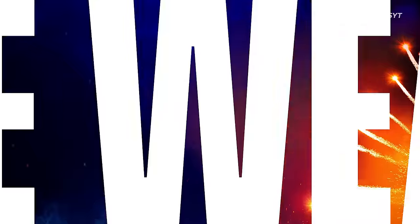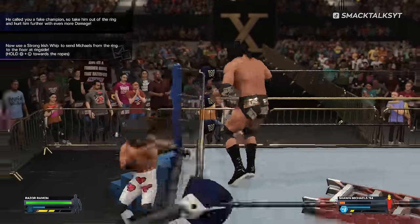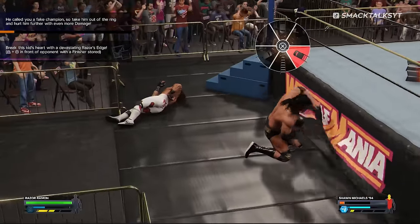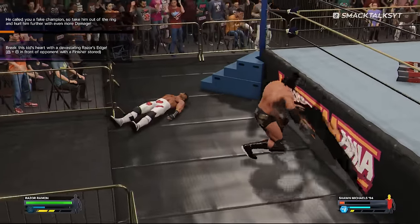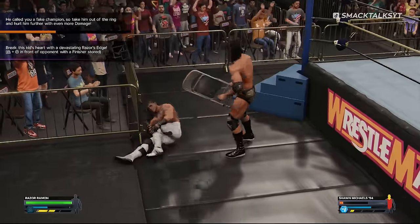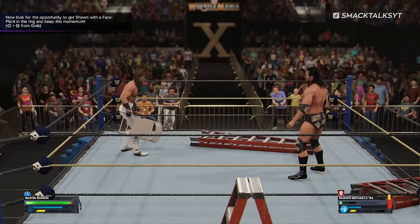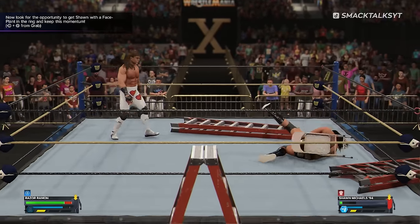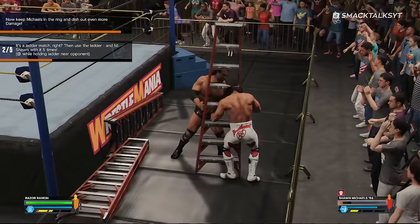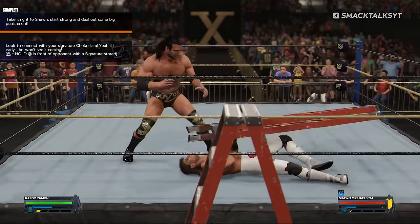Number 3: Unique Weapons. This is a nice piece of attention to detail — rather than use the regular set of weapons, should you check under the ring in classic matches within the 2K Showcase, you'll find period-accurate items. At WrestleMania X, searching under the ring will produce a cream-colored steel chair, used prior to the switch to black chairs during the Attitude Era. The match also features orange ladders rather than black ones, as WWE used to use coloured ladders before switching.